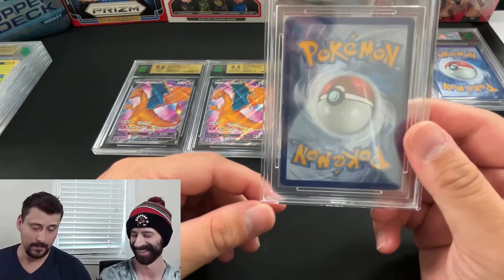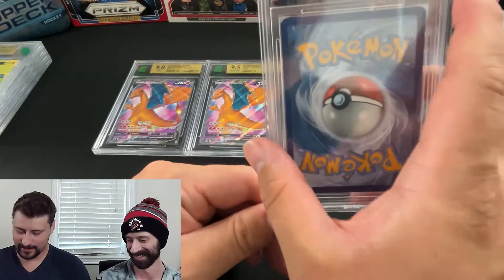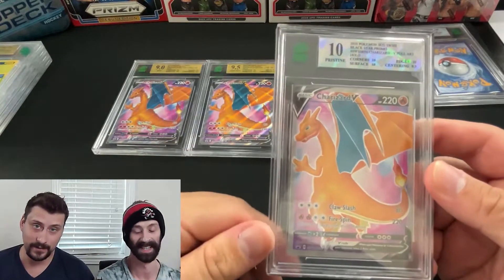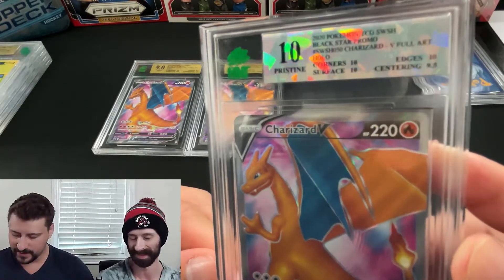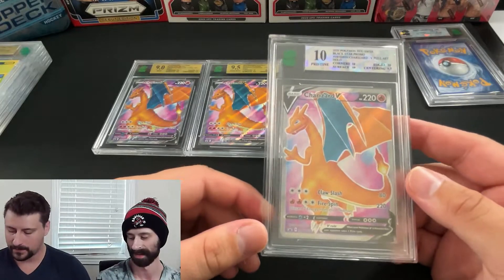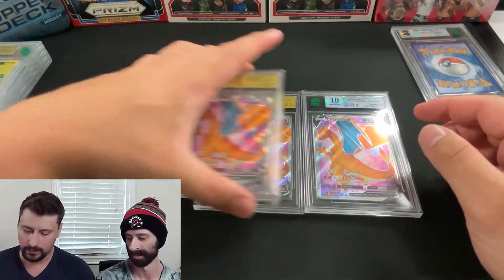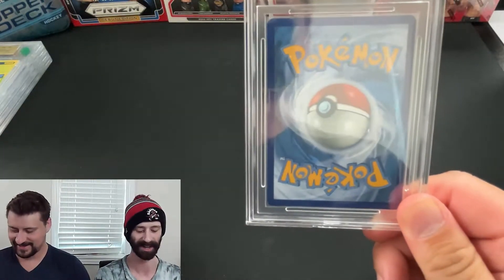And the third one — a first on the Pack Bros channel, a first for both of us — the first graded 10 pristine card either of us has ever gotten. It's not a true pristine since the centering got a 9.5, but everything else is out of ten. Anything Charizard at a 10 — the price automatically goes up. We now have the pop rainbow of Mint Charizards: the 9 Mint, the 9.5 Gem Mint, and the 10 Pristine.